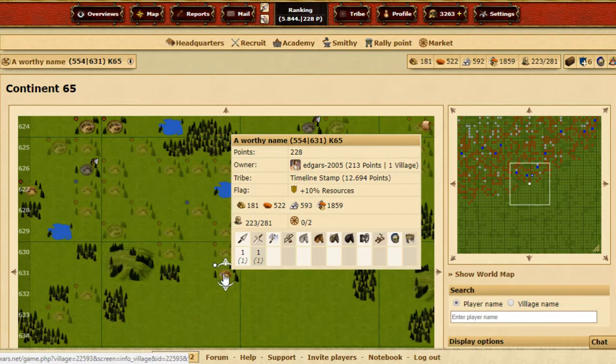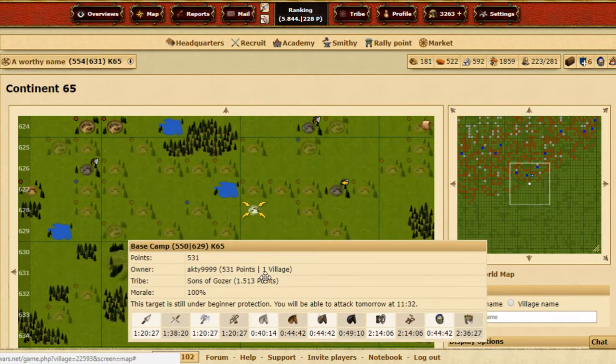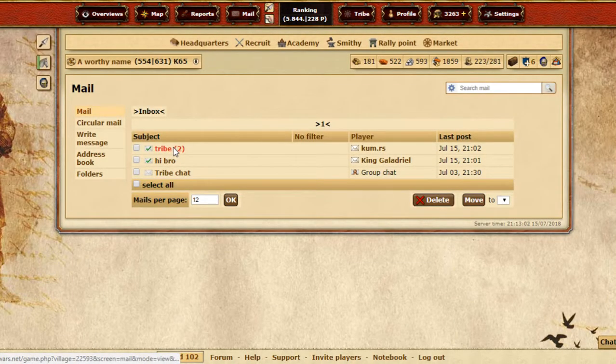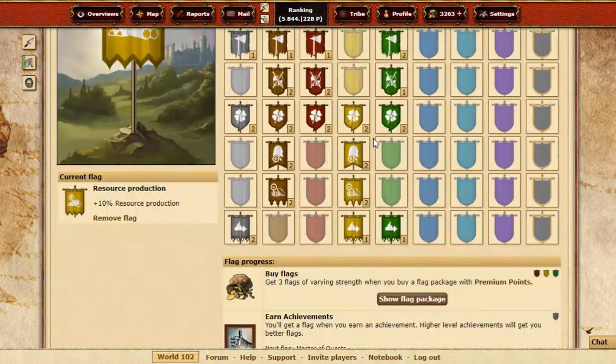I applied for the best tribe on this continent. They just read my message and didn't answer, and I sent again. I've been in the game three hours and I will get out of beginner's protection with at least two villages — I can be a great asset. I have 3,200 premium points left, and once I'm out I'm not really thinking I'll buy more, but who knows — it's really fun, pay to play.